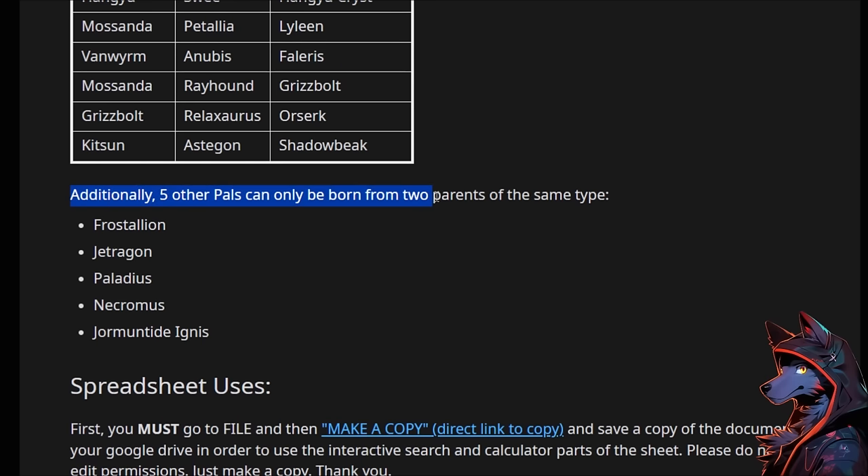Additionally, only five other pals can be born from two parents of the same type: the four legendaries, and then Jormuntide Ignis — which makes sense because Jormuntide Ignis has a Fire element.